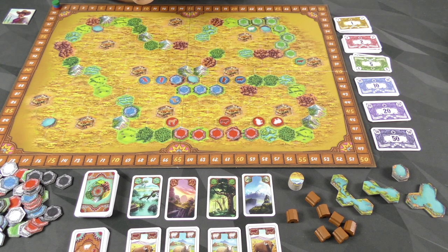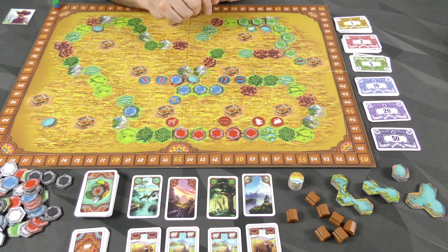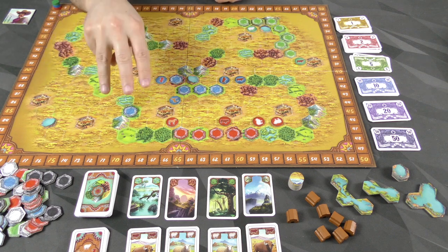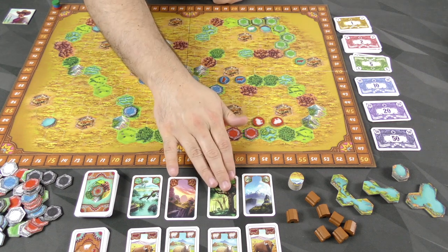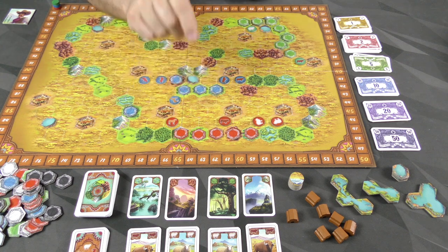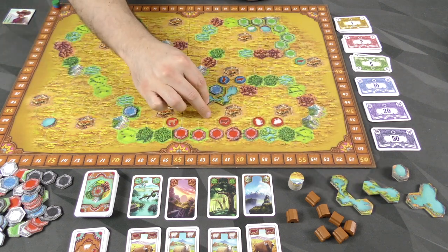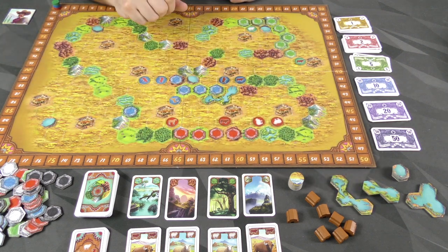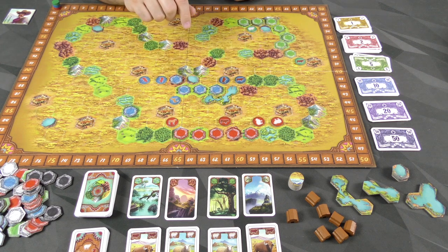You have three actions per turn. Buying and playing cards you can do as many times as you want — you could buy, buy, buy, or buy one and play two cards. The next three options you can only do once per turn. First: buy a water tile. You pay 12 pesos, take any one of the water tiles, and put it into play. Note that buying a water tile doesn't prevent other players from being around it and scoring off of it too.